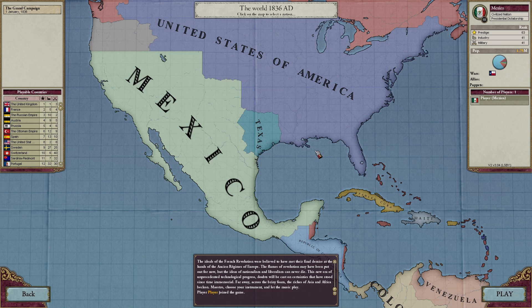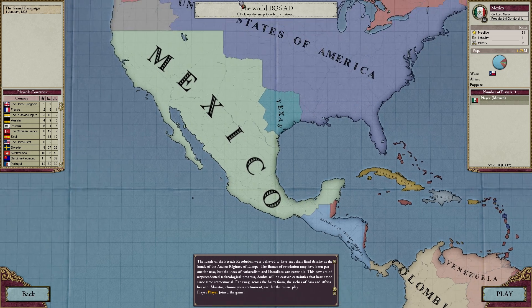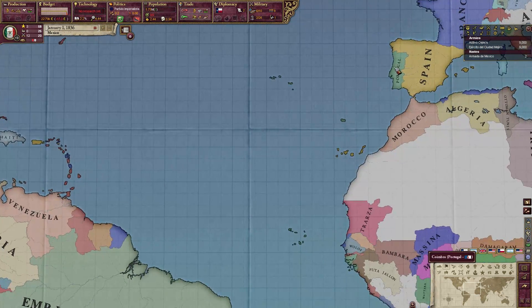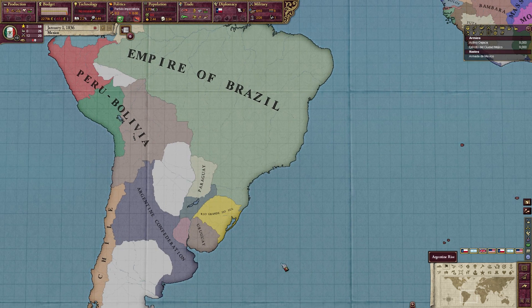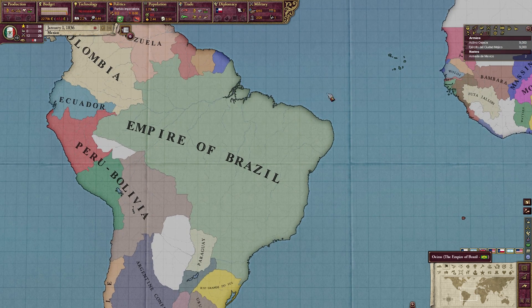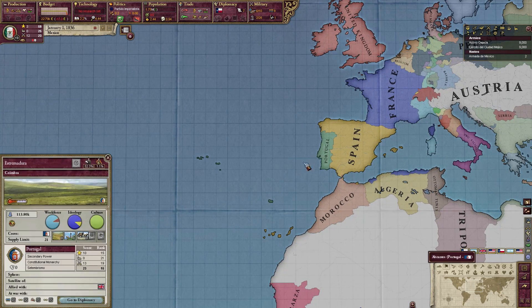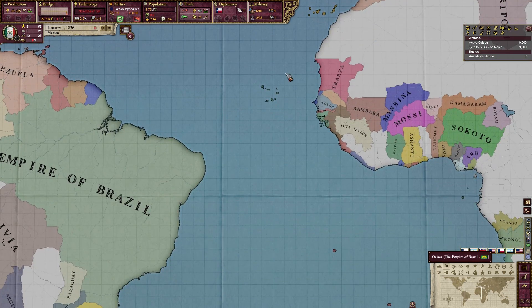Mexico is already huge and an empire, but we're going to make it bigger. I hope we actually get some government changes along the way and flag changes, because that's one of the most fun things about Victoria 2. For a while I actually considered playing Brazil or Portugal — it would be repetitive, but it's the HPM mod so there's a little bit more flavor going on. The only thing I wish was included in Victoria 2, even in the mods, was a little bit more historical flavor in terms of being able to enforce the dual monarchy again.